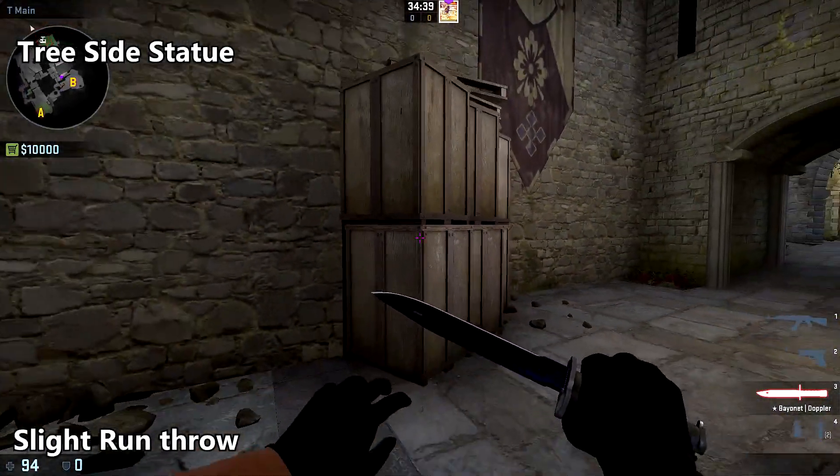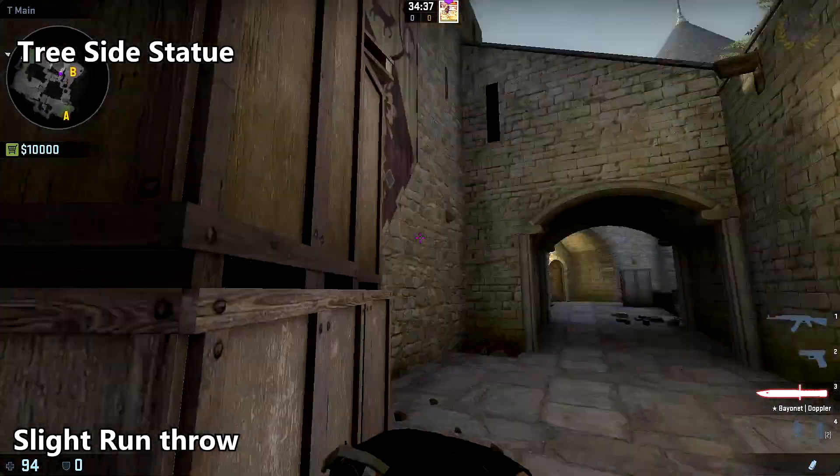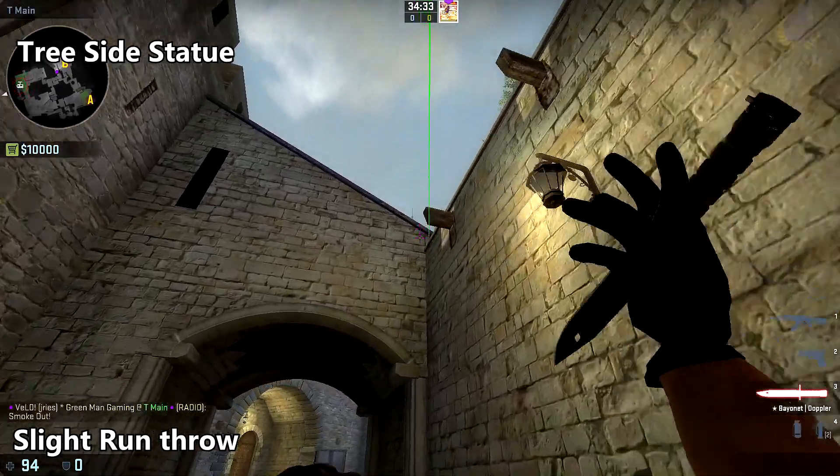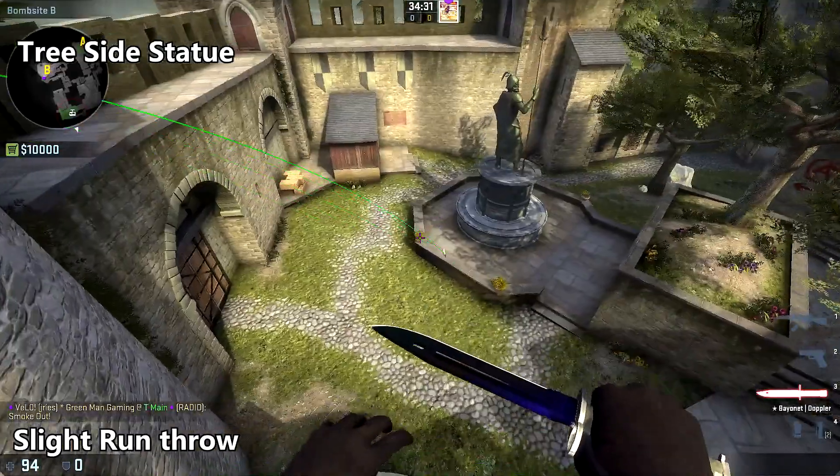To smoke off tree side of the statue, come up to the corner of these boxes right here, aim along the edge of that beam at the top of the spire, and do a slight run throw.